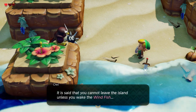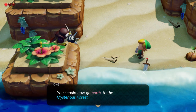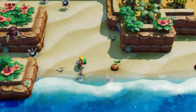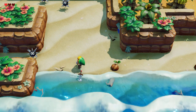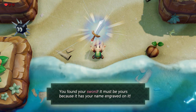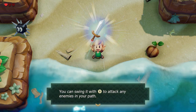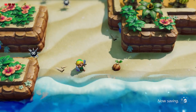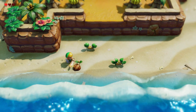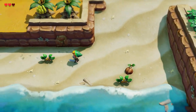The wind fish! You can't leave the island unless you wake the wind fish. Go north to the mysterious forest. Thank you very much Mr. Owl. Alright, let's take the sword - yes! It has your name engraved on it. Alright, we're off to the races. Now the game is really starting.